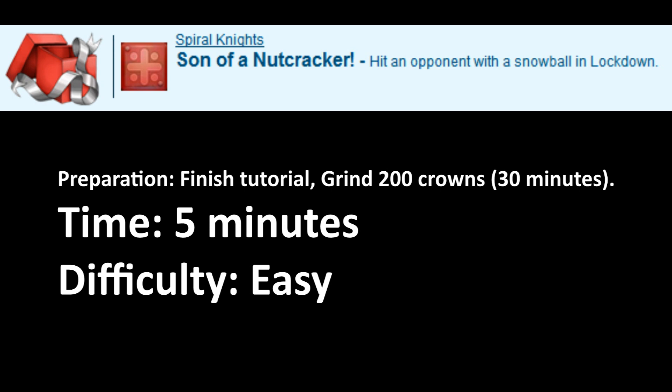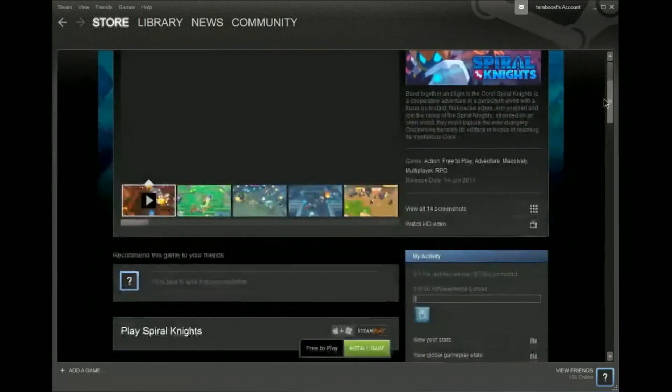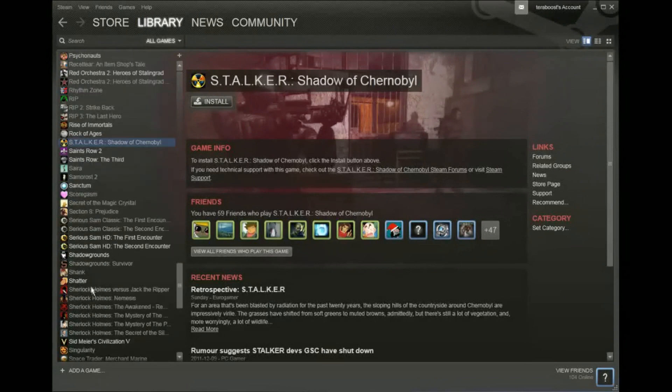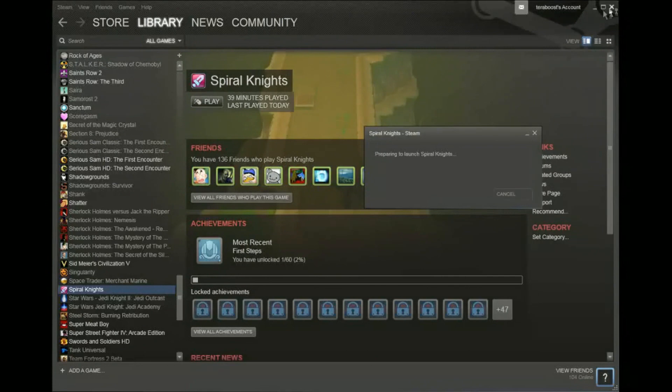Starts with Spiral Knights — hit an opponent with a snowball in Lockdown. Spiral Knights is a free-to-play game, everyone can get it. I wouldn't say it's very good, but the achievement takes maybe 30 minutes if you start a new game, and much less if you already have an account or character. So let's get on with it.